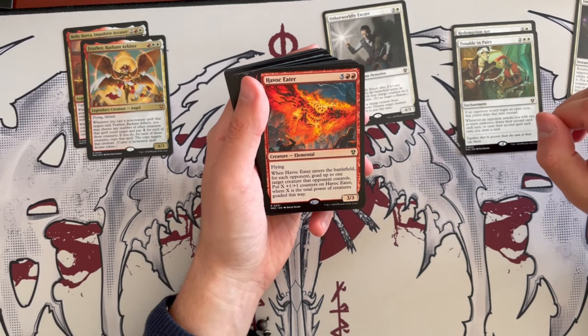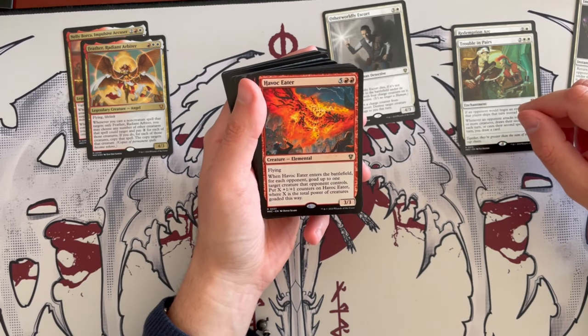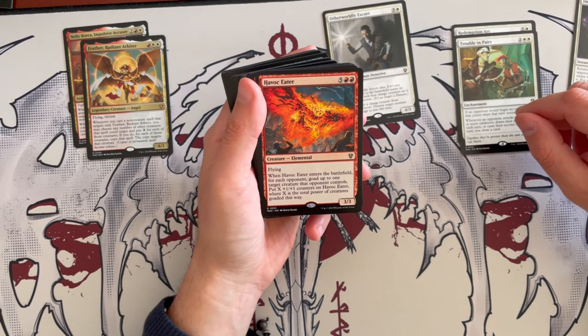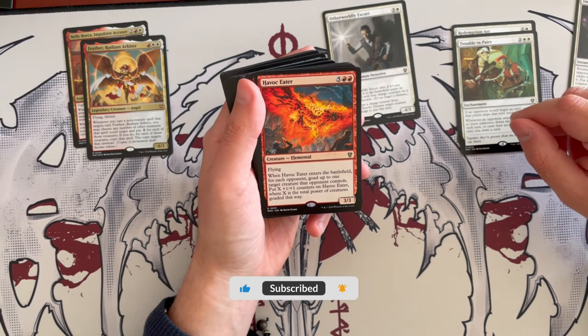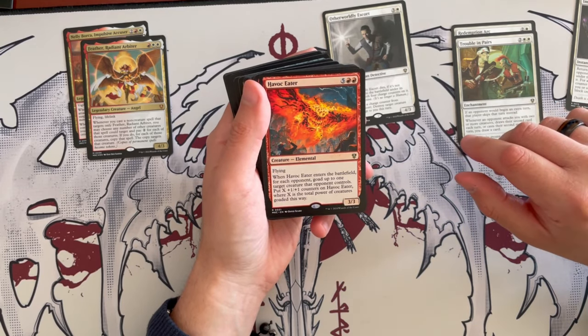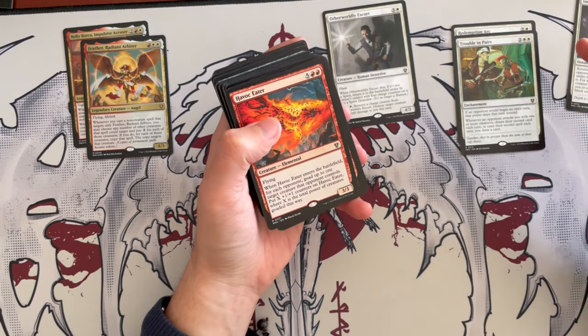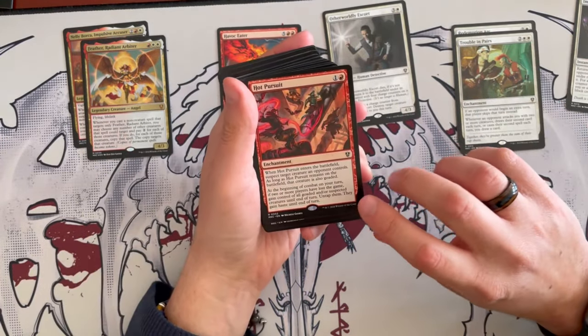Havoc Eater is a 3/3 elemental, which we've seen before. It costs 7, has flying, and when it enters the battlefield, for each opponent, goad up to one target creature that opponent controls, then put X plus one plus one counters on this creature where X equals the total power of those goaded creatures. That can be insane — very, very strong and synergistic. And we have Hot Pursuit, an enchantment costing 2 in red.